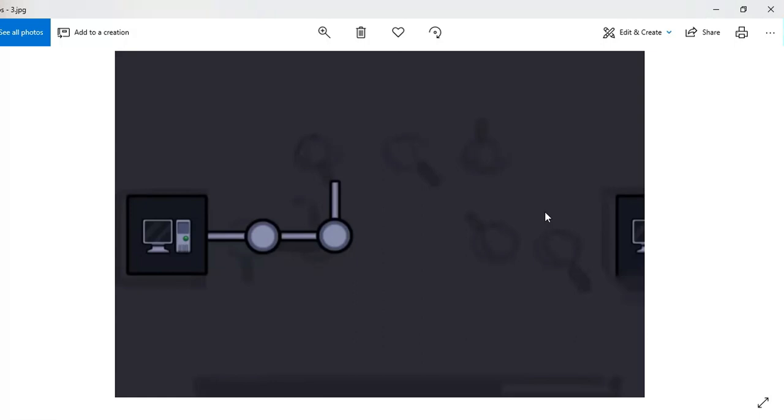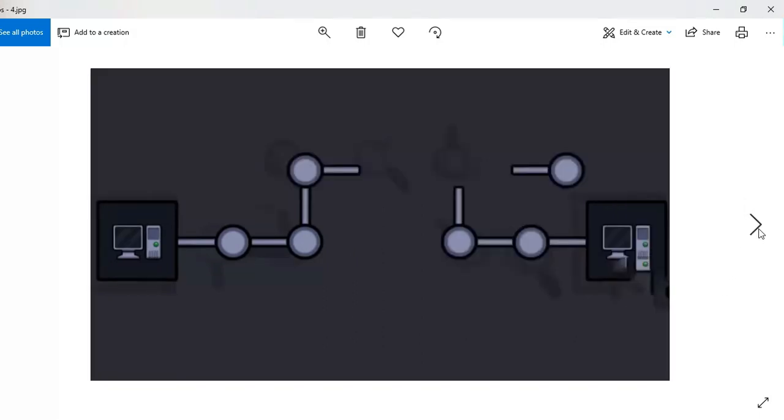Here you can see that most of the things are connected. There are these small dot-like rod things — I'm not sure what they are — but they're getting connected. It will be connected like this, and here will be the earth, meaning a worldwide connection.